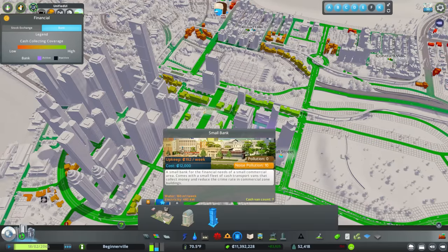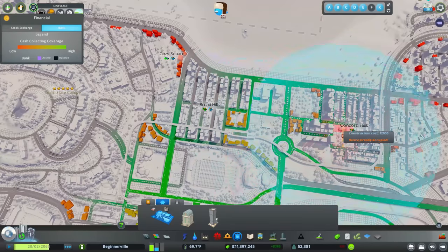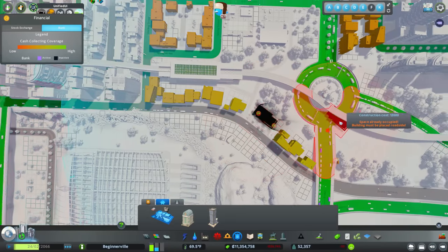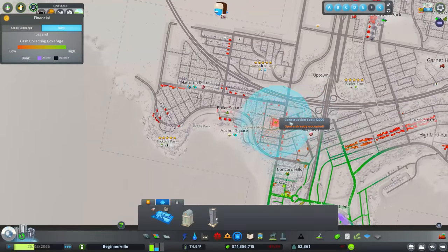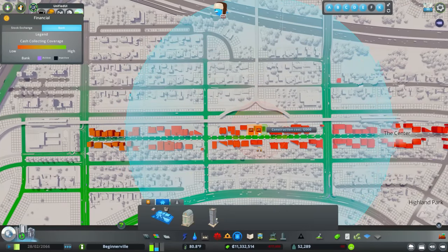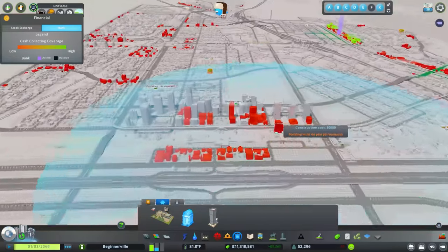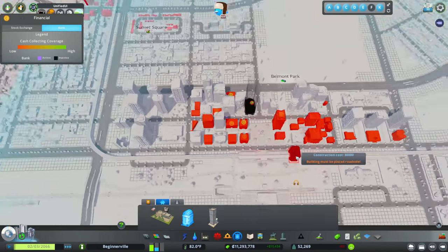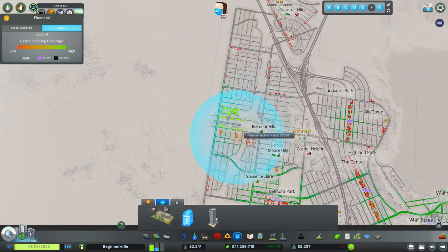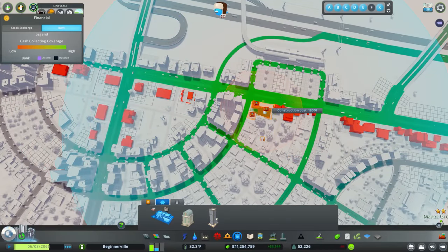Now let's go ahead and place down our other banks. You want small banks for smaller areas — you can see there's just a few commercial buildings over here. I'll place a small branch right there, and another small bank over here off this road since it has really good access to the whole area. In bigger areas like our small little midtown, let's place a medium-sized bank. And over here where we have some taller buildings, let's place another medium-sized bank. The sphere of influence covers quite a bit, and I believe this has an effect on land value very similar to the post office.